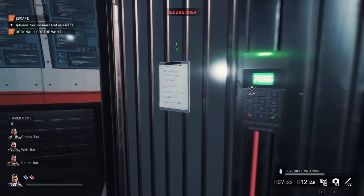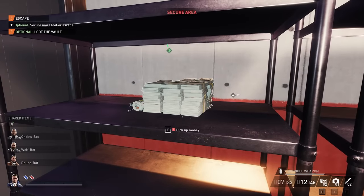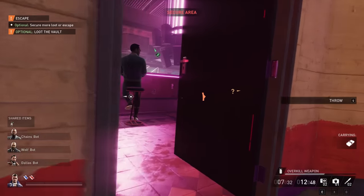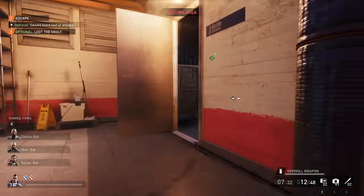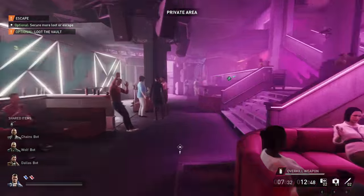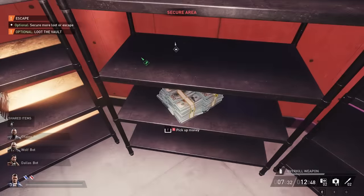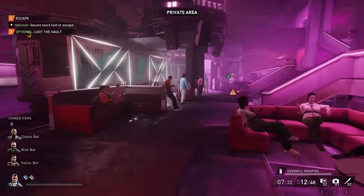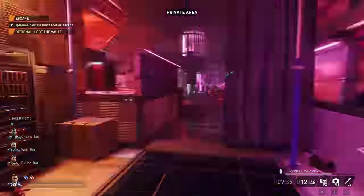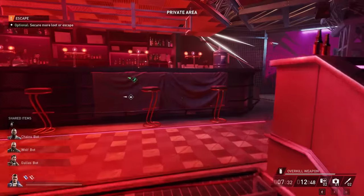7496 was the correct vault code. I'm not sure if it's always that way, but inside the vault you can get more money stacks — and it's pretty close to the extract point. The vault is now fully looted.